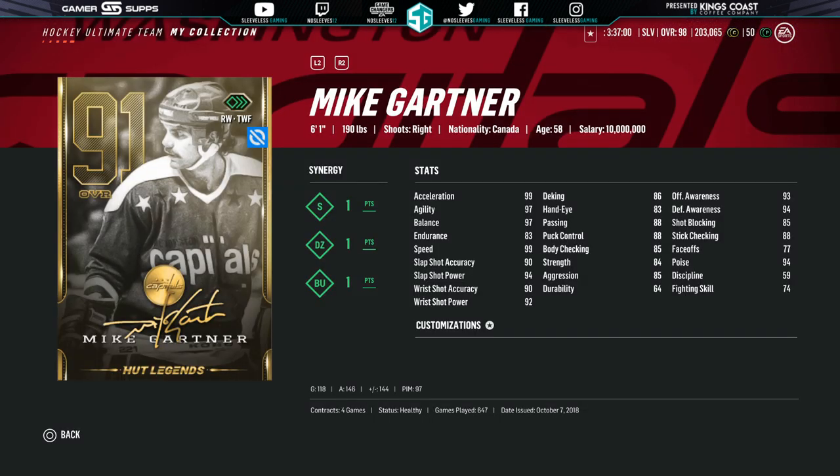Number 7 is Mike Gardner. This one you get for scoring a ton of goals — 2,000 to be exact. He is definitely worth the grind. He is still on my team, and if you know my team, it's extremely stacked — he's still there. Got a great shot, 99 speed with a BU synergy. He's just one of the better cards to have on your team, and totally worth the grind.